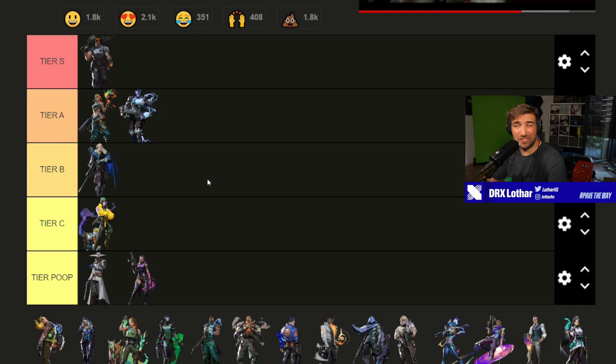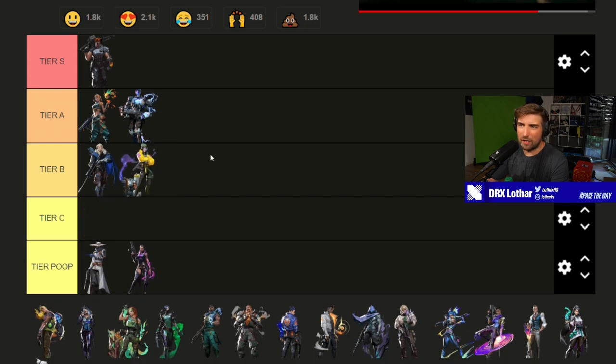Killjoy I'd put around tier B. Raw power — remember, this is raw power — it presents less value than the KAY/O ultimate. It's kind of similar in that the goal is to push away players or initiate an attack. On defense it's not that useful unless you're going for a retake, and even then it doesn't guarantee results. There are also maps where there are no good spots to use it, so tier B for Killjoy.